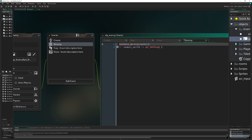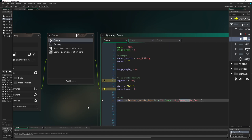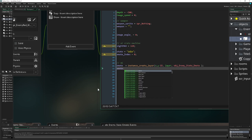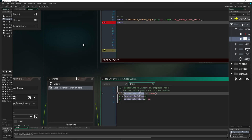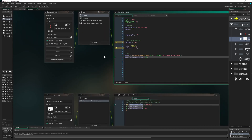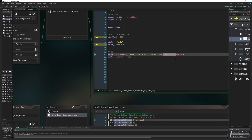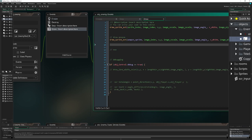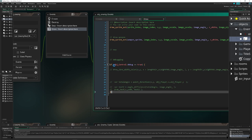In the enemy's destroy event we destroy the emote instance, since it makes no sense floating around after the enemy is gone. We pass our own ID to the instance_to_follow variable so every enemy has its own floating emote above it. The emote object just draws itself — and that's basically it.